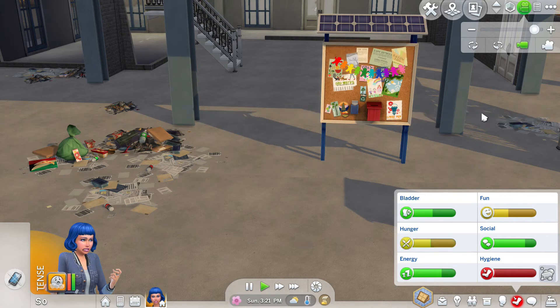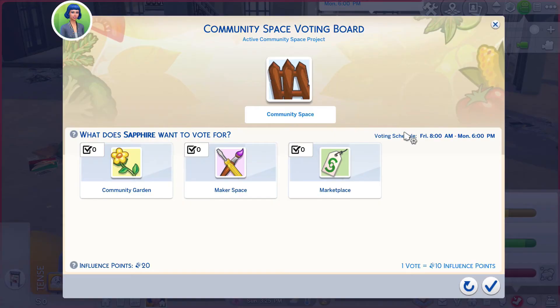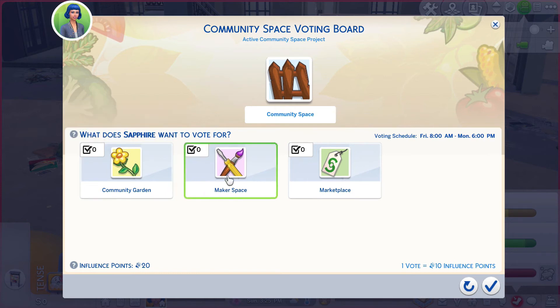Vote on community space project - what does Sapphire want to vote for? Oh, we can make this something else - this is a community space and we can make it a garden. That would be really nice to get some plants. There's also a maker space or a marketplace. Let's try community garden.